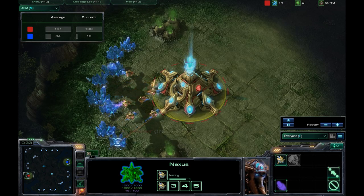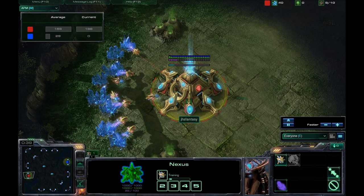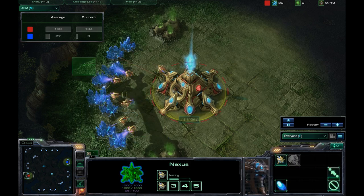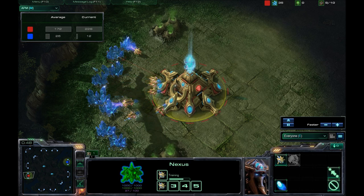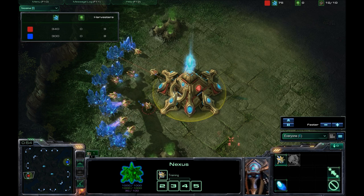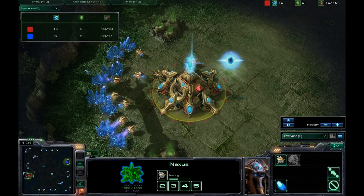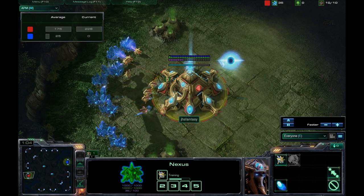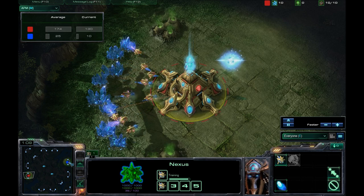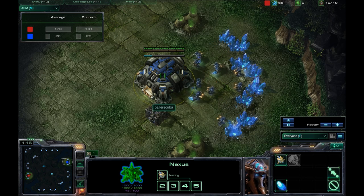I bet he's got a lot of stuff to show for it. Look at it — he is doing the pro thing, selecting all the probes. He's doing it, man. I don't know why. He's not producing more than me. Oh, he's got 5 more minerals. So that is what the spam will do for you. 250 APM will get you 5 minerals about a second faster than I will.